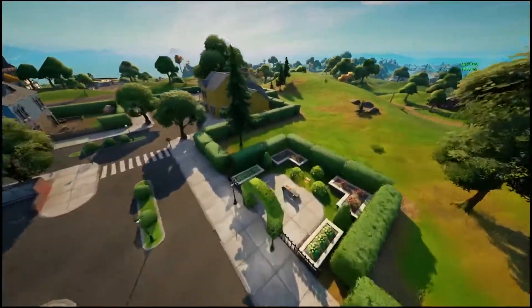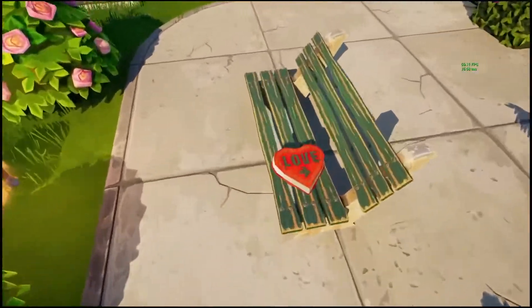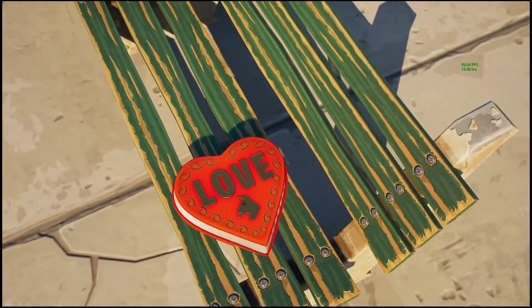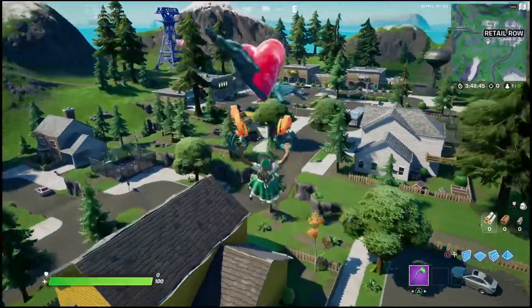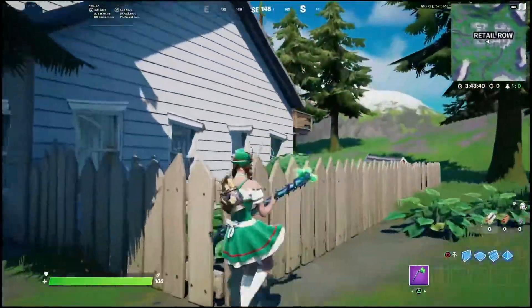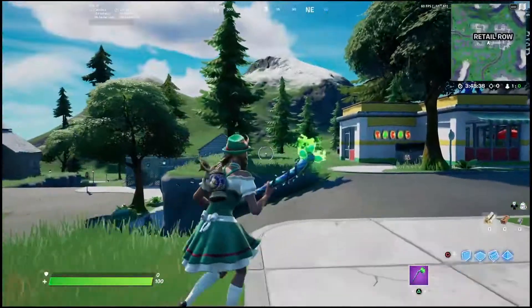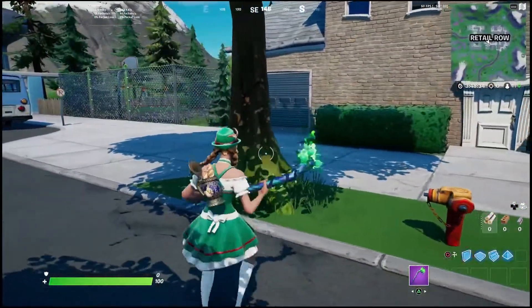There's one more spot we need to go to. Over at Retail Row there's two more boxes that are pretty easy to get, so I'll show you guys how you can get those as well. Once you get to Retail Row you're going to notice a bunch of different buildings, but what you want to do is head over to this one that's stone, off to the side. Once you go inside, the box of chocolates is actually going to be upstairs — right here, this is the building we need to go inside.